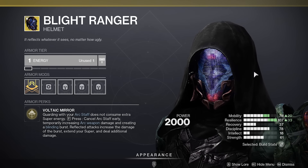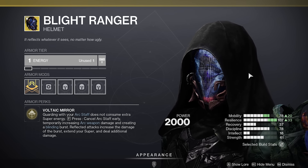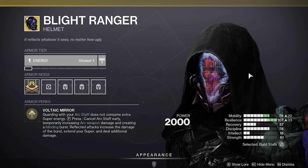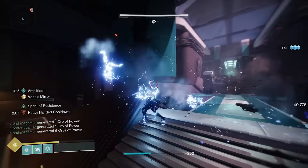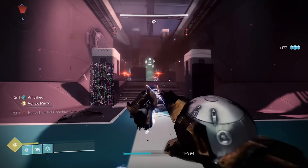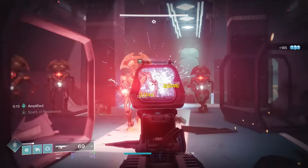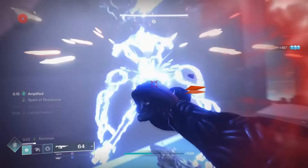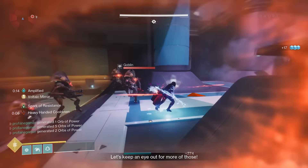The Blight Ranger provides hunters with another source of creating blinding effects, although this method is more restricted. After deactivating your arc staff, you'll send out a burst of arc energy which deals out more damage based on the hits landed during your arc staff. When enemies are hit with this wave of energy, they will become blinded, but since this only happens after deactivating arc staff, it's not going to be a reliable option to trigger blind.